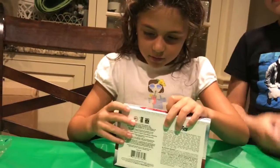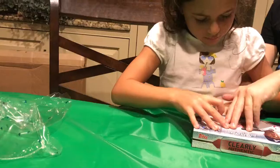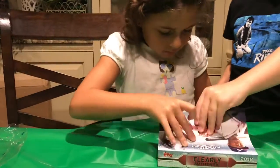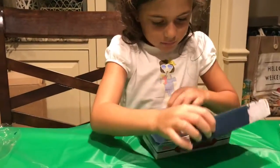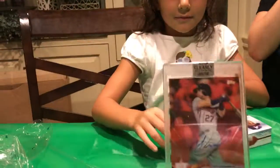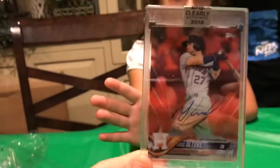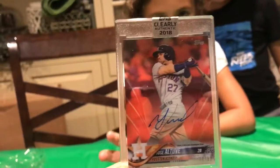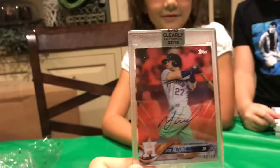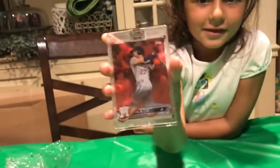Let's see what it is. Looks like a red. Oh, Jose Altuve! Very nice. A red wave Jose Altuve — not numbered, but a very nice player and refractor. A very good pull for the box.